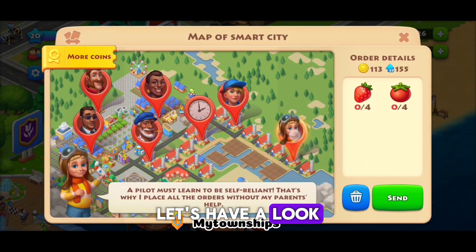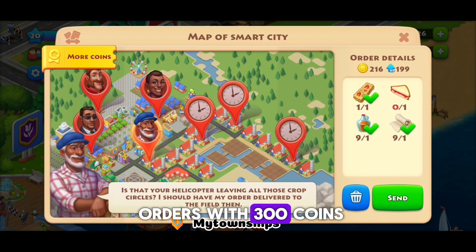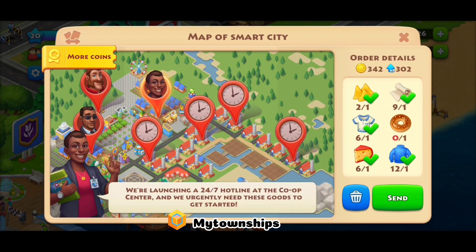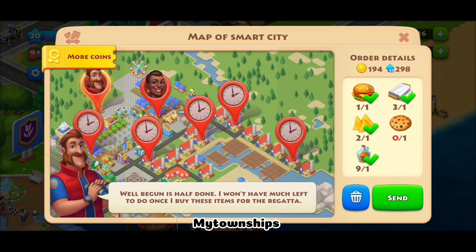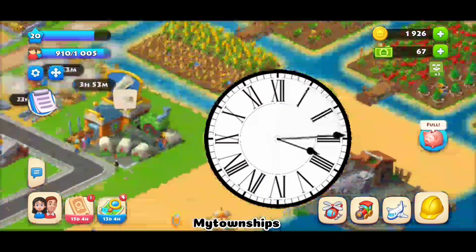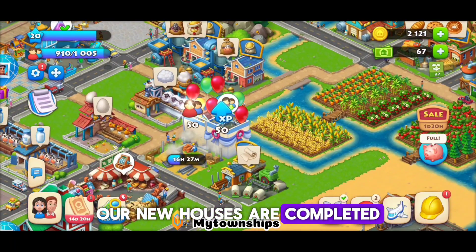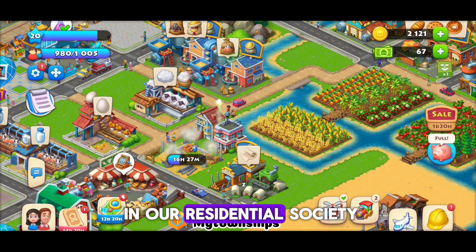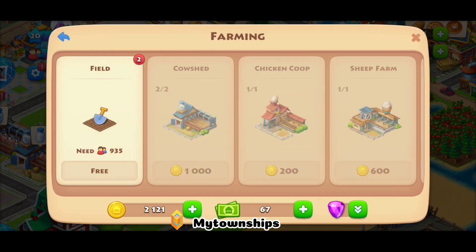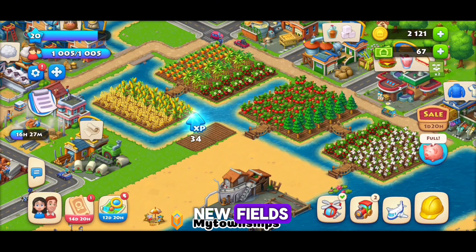Let's have a look at the helipad orders. I always prefer the orders with 300 coins or more. Our new houses are completed. Let's accommodate these buildings in our residential society. With the growth in the town's population, we have unlocked two new fields.